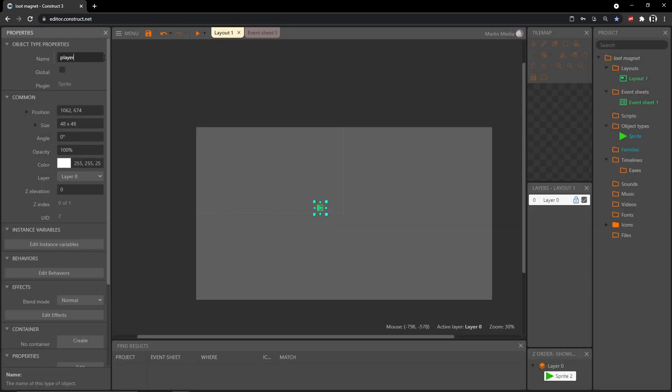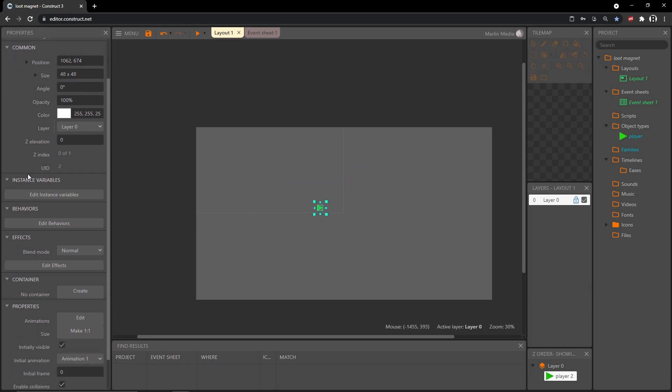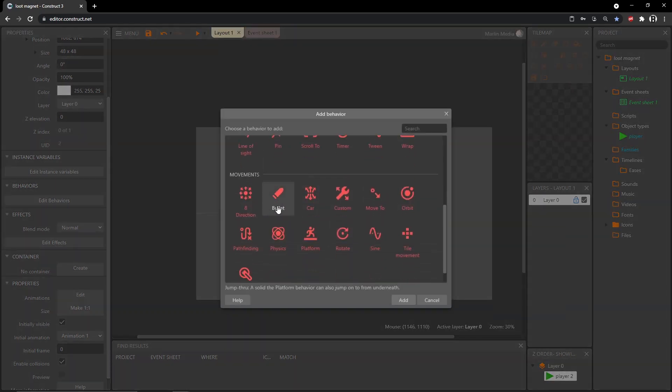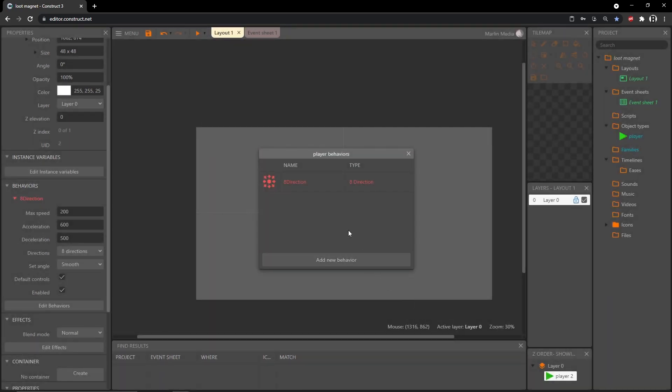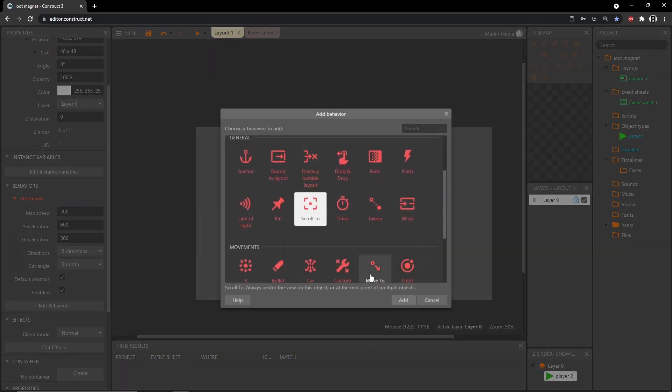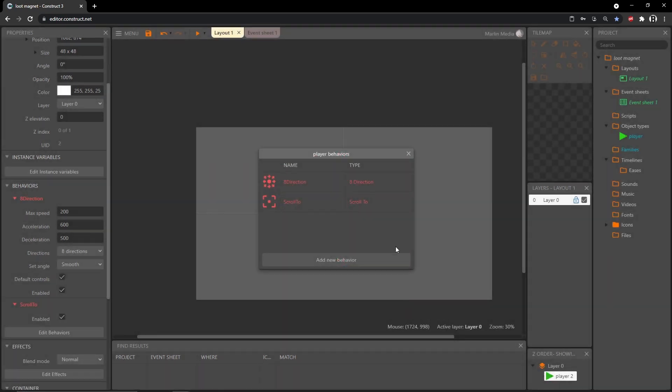With the player still selected, I'll rename it 'player'. In the properties panel I'll scroll down to edit behaviors, add the eight-direction behavior, and also add the scroll-to behavior so the camera follows the player around wherever we move it.